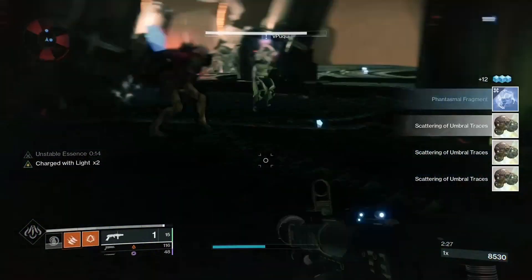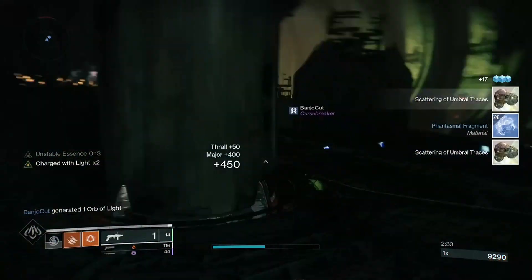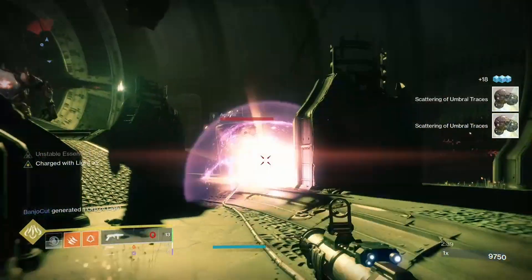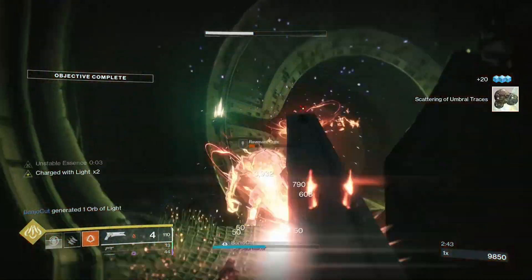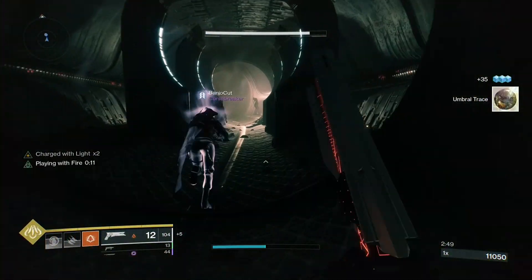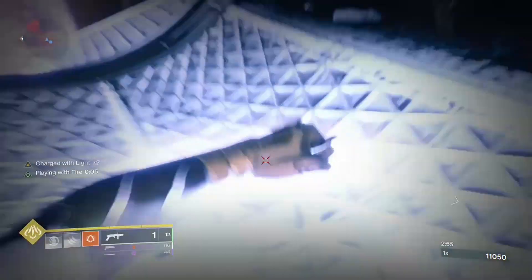For gloves I have Shards of Galanor on — arc affinity, Light Arms Loader, and Discipline. These have been nerfed multiple times and require heavy charged-with-light shenanigans to make worth equipping, due to a glitch where you can nearly get your entire super back instantly involving a new sidearm charged-with-light mod. But you can get some cells to spawn when you use Blade Barrage.